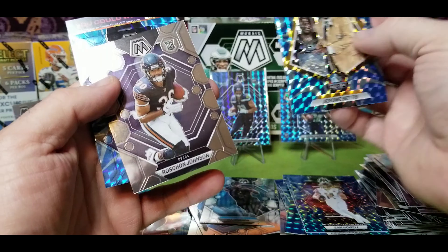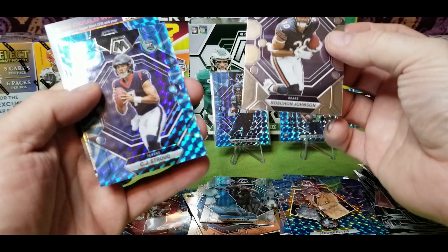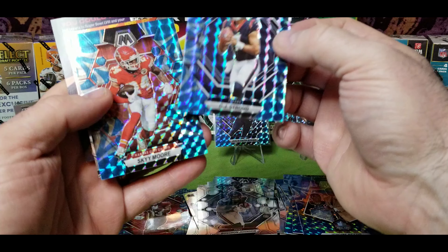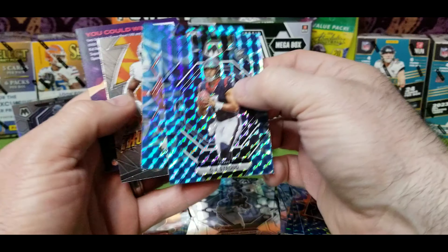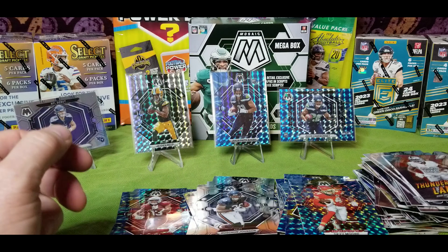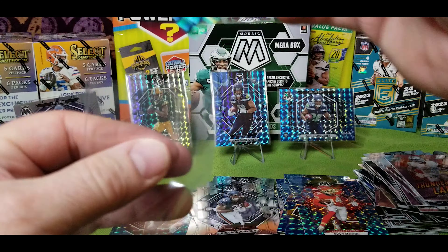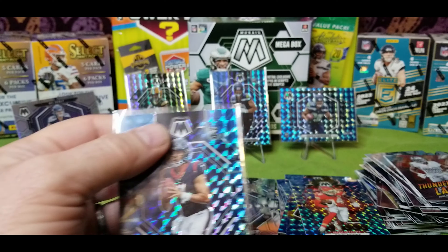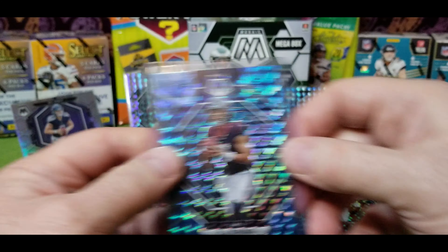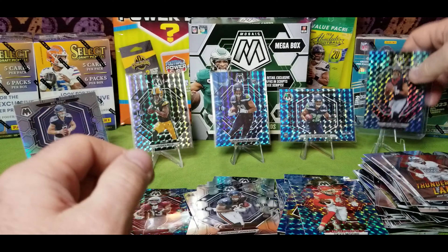Last box. Dak, Wes Welker, Anthony Richardson — now can we duplicate that in one of the prisms? Jerome Bettis, rookie Rashaun Johnson, rookie CJ Stroud. Okay, now we're on the board! And Sky Moore and a Josh Jacobs. Now we're getting hot.